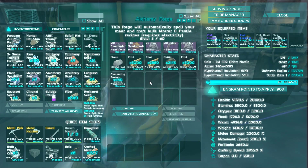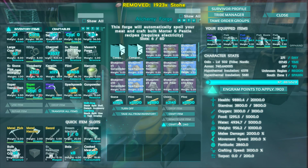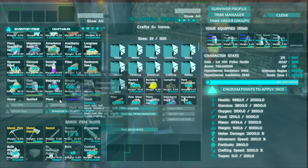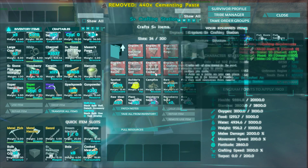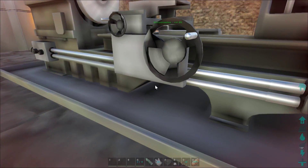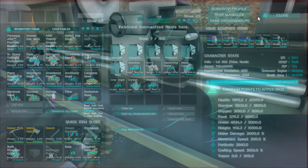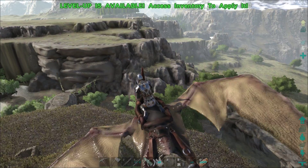We got the cementing paste, that's good. Let's get some more going. We need metal and polymer. We can make polymer, or let's go hunt for polymer — let's get our organic polymer. I want to show you guys how that works too. Organic polymer — we're going to need to kill something.